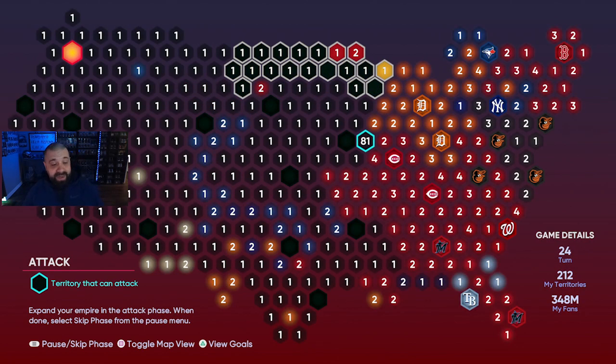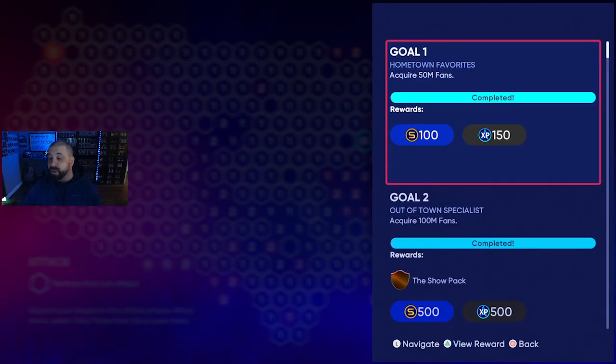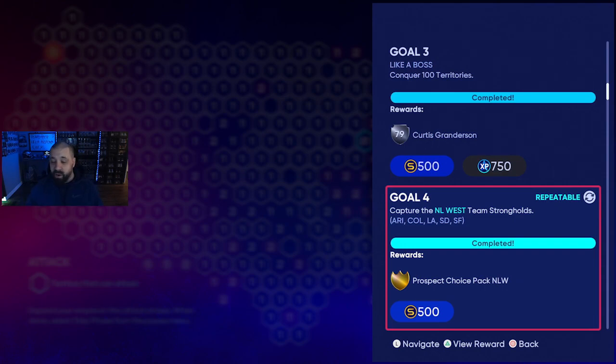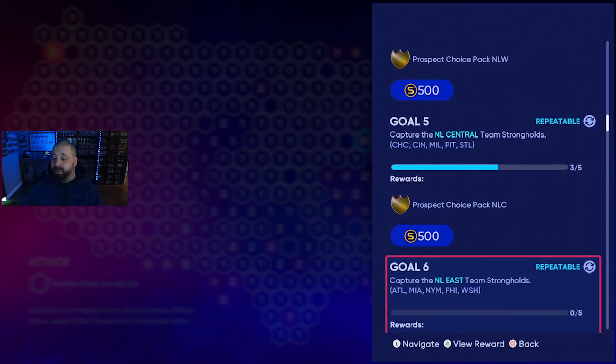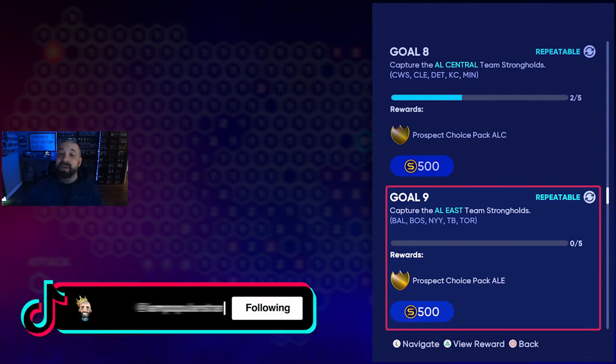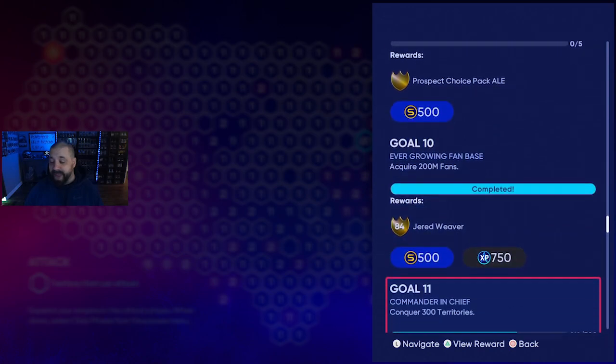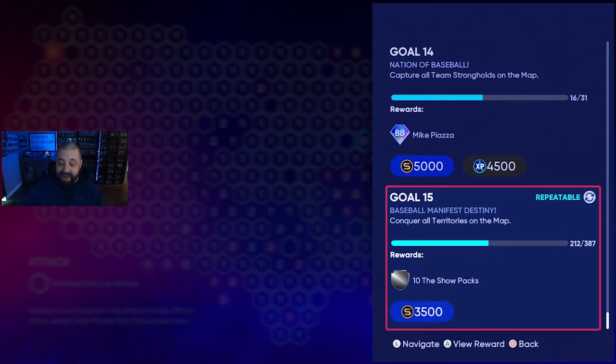Thinking ahead, the USA Map takes a lot longer, but it has more repeatable goals. Every time you capture an entire division — like the NL West with the Diamondbacks, Rockies, Dodgers, Padres, and Giants — you get a choice pack with a prospect player from that division. All six divisions have repeatable goals. Once you finish the entire map you get 10 Show packs and 3,500 stubs, which is more ambitious but very worthwhile.